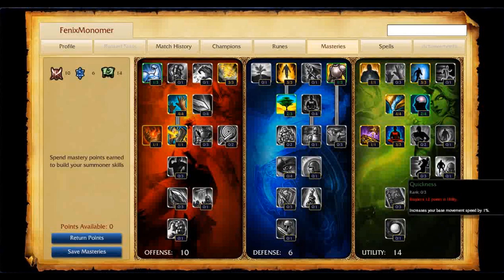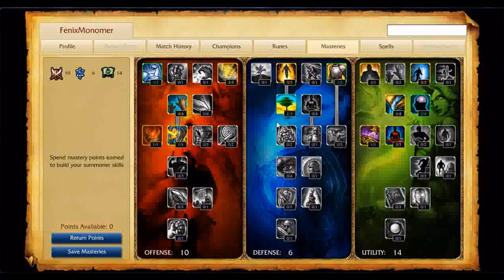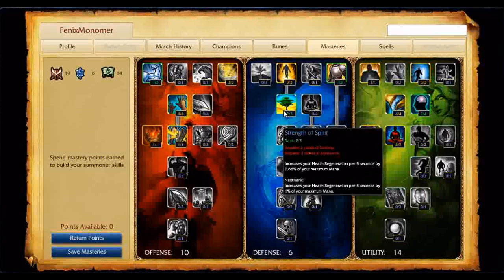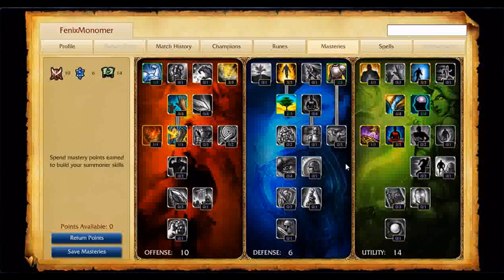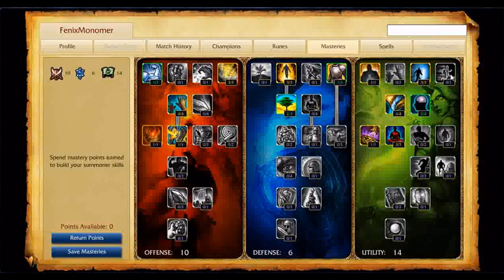So that's Kassadin the Voidwalker as far as skills. Going into Masteries, I used to run 9-7-14. I'd get Spell Pen on the offense tree at 9, and Strength of Spirit because it's awesome for the laning phase — and late game it's okay depending on how you build him.